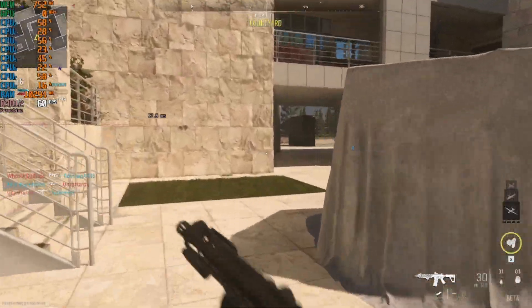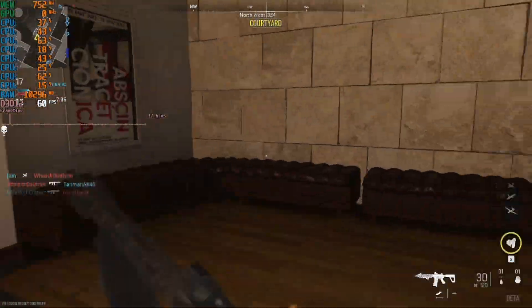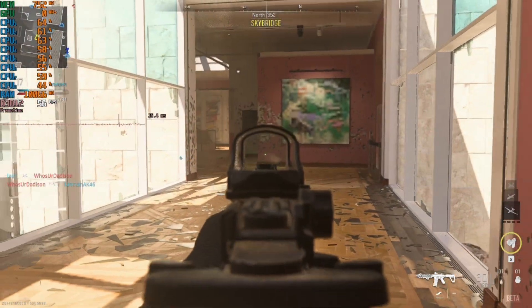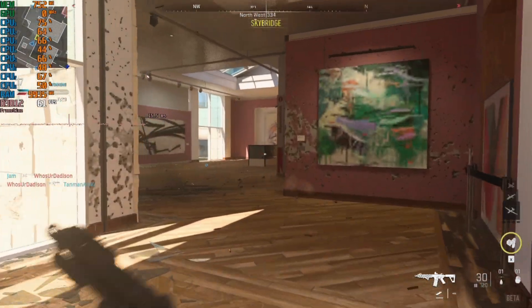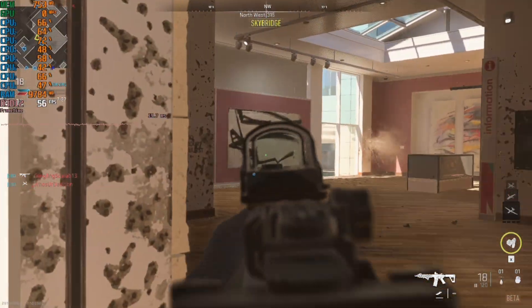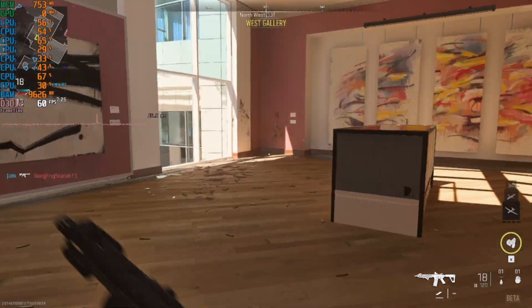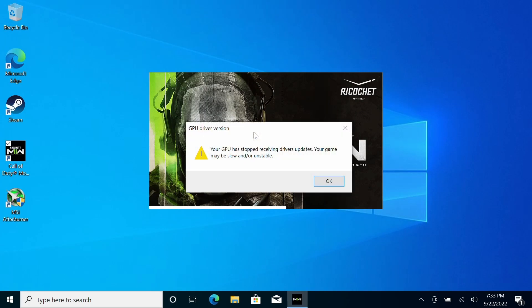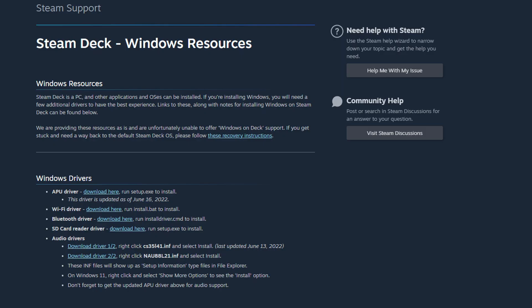There are some FPS spikes as you'll see in this recording, but I mostly encountered those when playing on my external monitor for capture. When I played the game handheld I encountered a lot fewer FPS spikes, so I'm not sure if this is a v-sync problem or some other issue. When booting the game up I did get a warning that my graphics driver might be out of date. I wasn't sure if a more up-to-date one was available — I was trying to get this video up quickly so I just used the default driver from the Steam website.